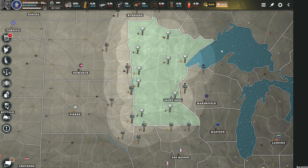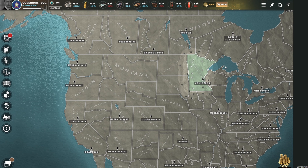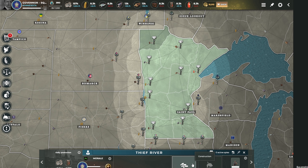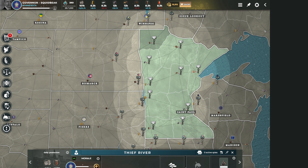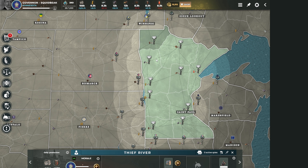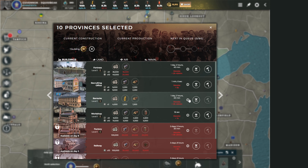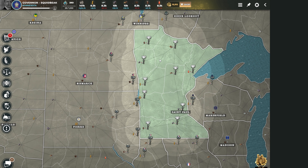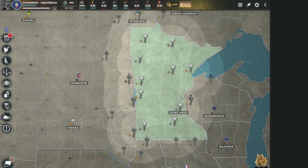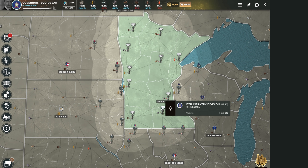Now I'm playing as Minnesota. I have to build recruiting offices - that's the number one thing to do. You can individually click a province, click construction, click recruiting office. Or you can control-click all of your provinces and hit recruiting office. Every province should have a recruiting office.